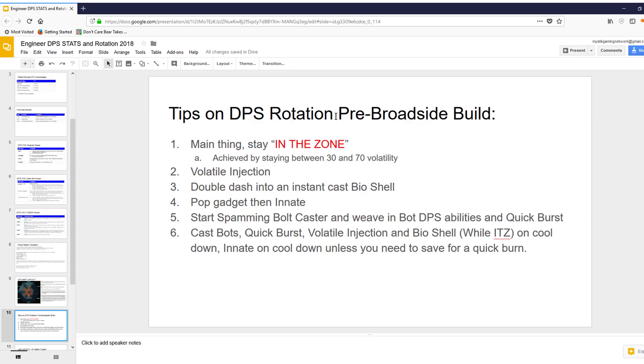Next up are tips on the DPS rotation — specifically the pre-broadside build, because once you have enough to get yourself into the broadside build, the rotation changes. For starters, you want to stay in the zone, meaning between 30 to 70 volatility. You use volatile injection, double dash to get an instant bio-shell cast, pop the gadget, then innate, start spamming bolt caster, and weave bot DPS abilities and quick burst. There's more detail to read through here.